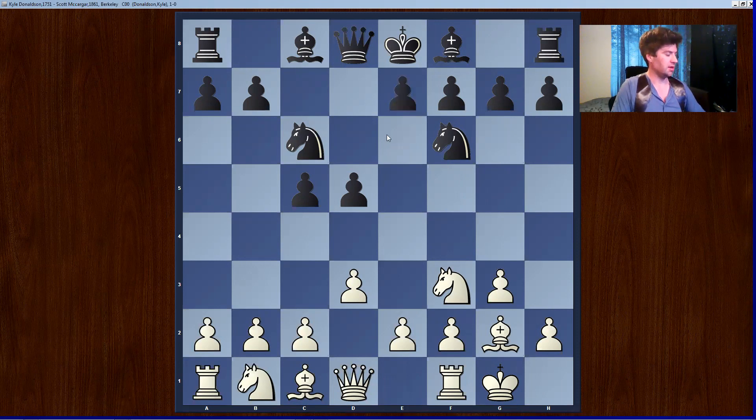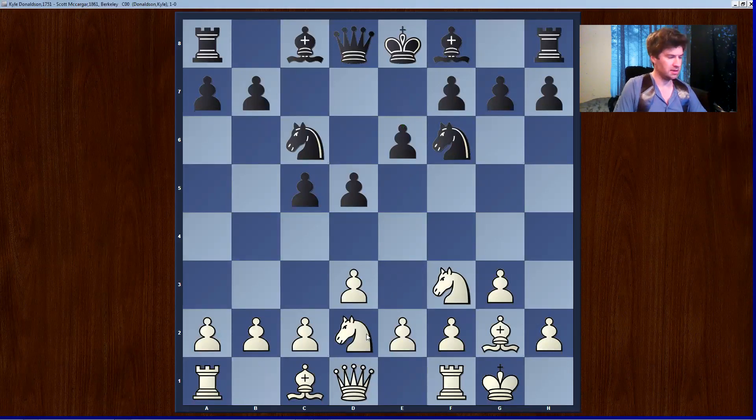I thought that he should play e5, that would give him a huge center and maybe a more aggressive way to play this game. Instead he goes for kind of a French defense structure, which is what we transpose into — some sort of a French. Knight bd2, and the point is to go e4, e5. Very straightforward.